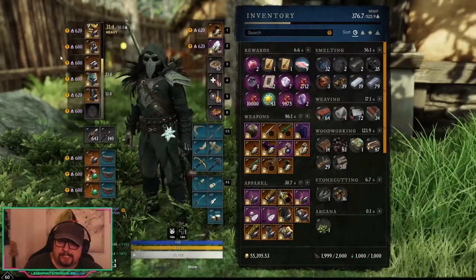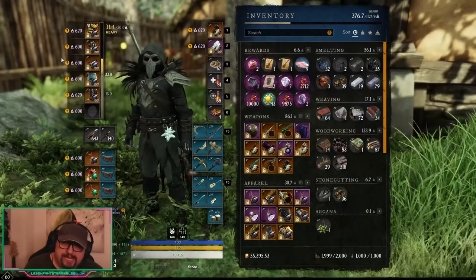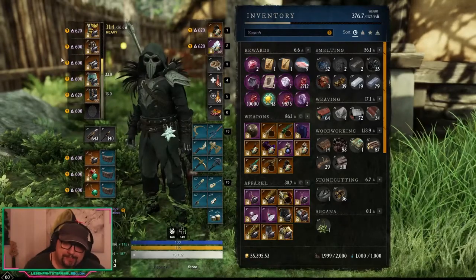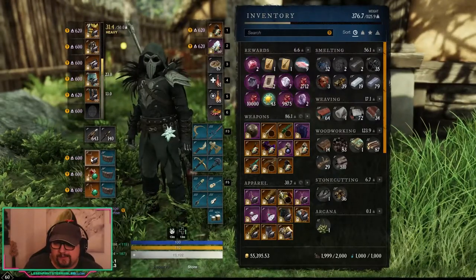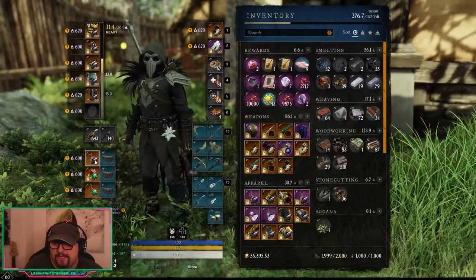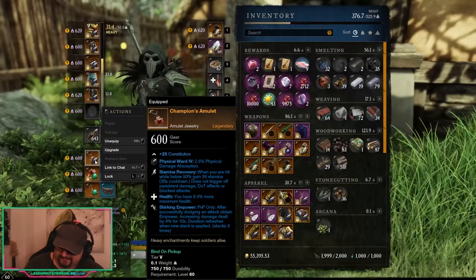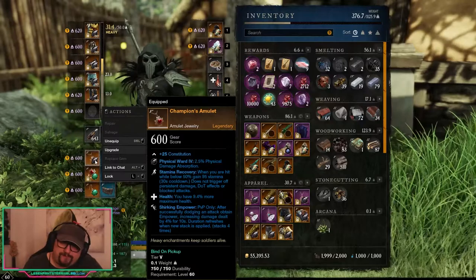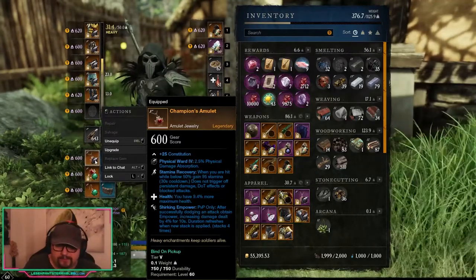I have Shirking Heals on a couple of pieces which helps get some extra healing. Make sure you have a healer on you — with heal support your build can do a lot of work and stay alive a long time because you're bulky and have control tools. A healer friend will help this build tremendously. For jewelry, I've got Champion pieces from the PvP reward tracks. Health is definitely important; Stamina Recovery is good too since heavy armor dodge rolls cost a lot.